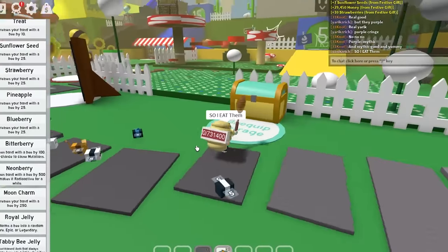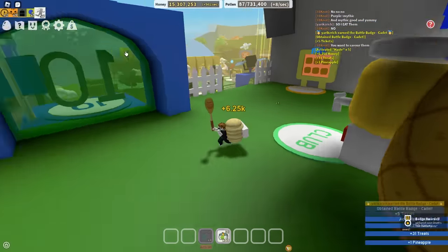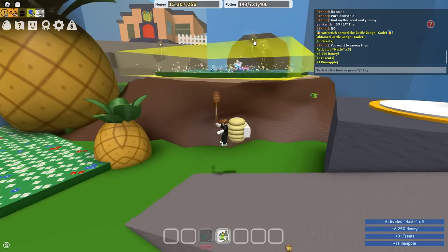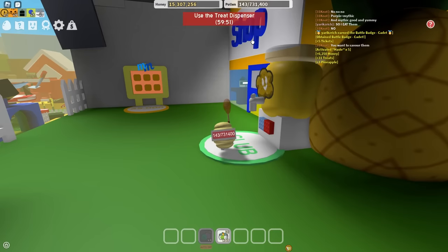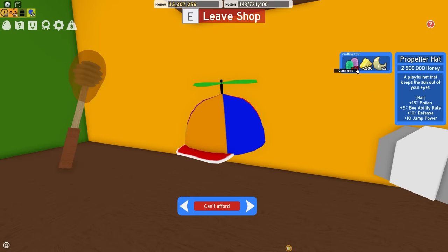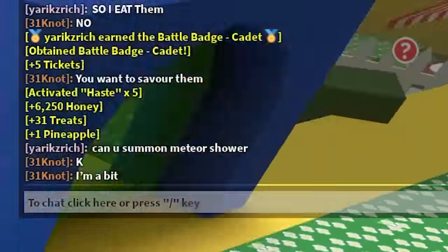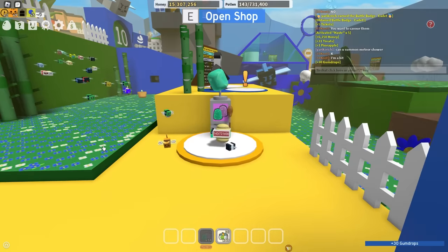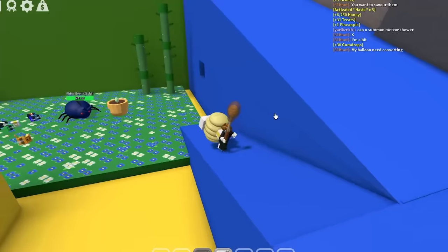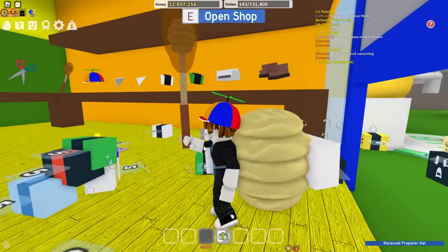What other badges did I get? Okay, I got this cringe — and that's pretty much it, that is kind of scam. What I think I should do is first, beg for a meteor shower, and second, buy the propeller hat. But I don't have gumdrops — I never thought I would run out of gumdrops. I have to buy some gumdrops from the gumdrop dispenser. Last thing I've been wanting to do is to cop the propeller hat.